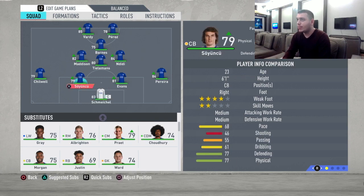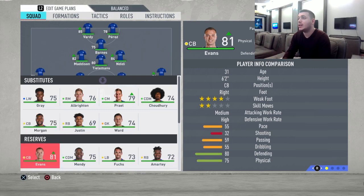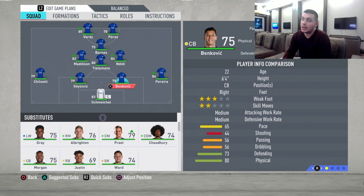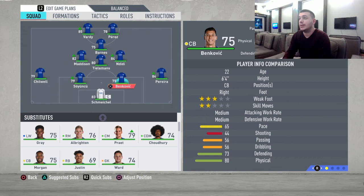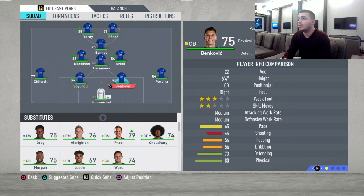In goal is Schmeichel. For the center backs, I'm playing this young center back alongside Bankovic instead of Evans — Evans isn't really usable with that 55 pace. Bankovic is faster, has better physical stats, a power header, and long passing, making him better in one-on-one situations with opponent strikers.